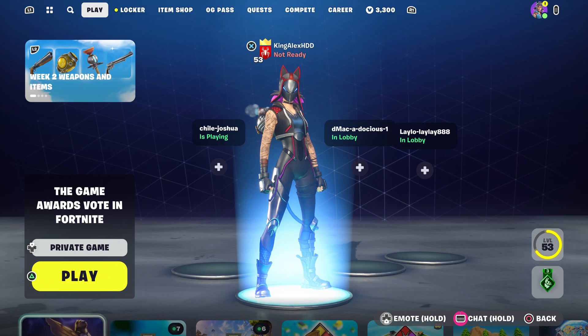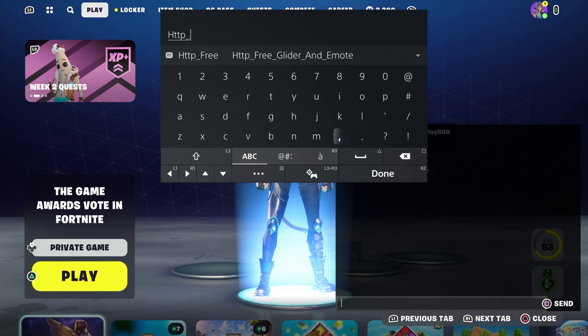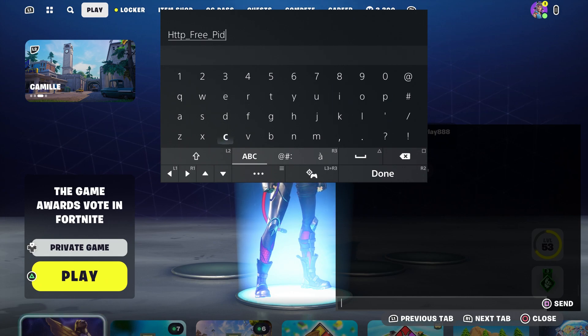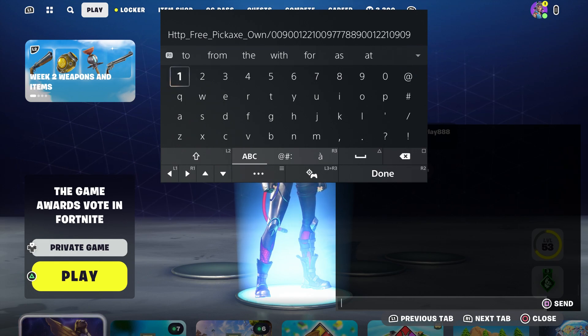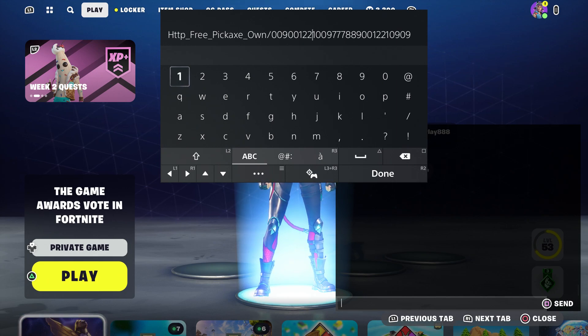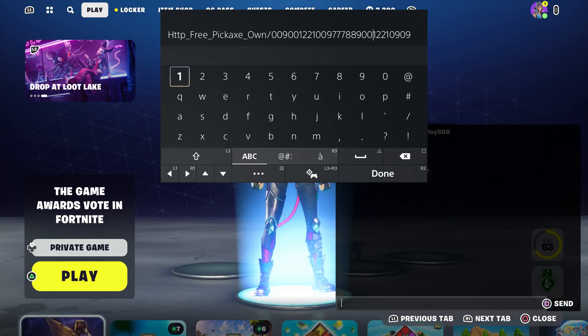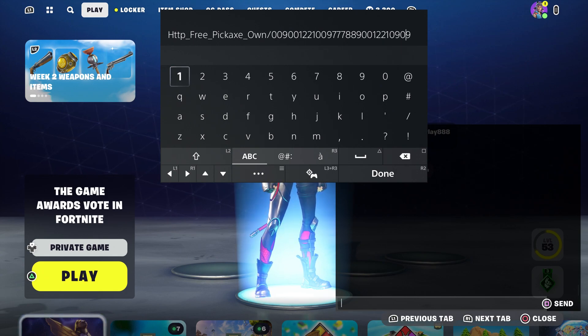What you guys are gonna do is come over here and type in: http underscore free underscore pickaxe, then put a slash and type in 'own', then put a dash, then type in 0 0 9 0 0 1 2 2 1 0 0 9 7 7 7 8 8 9 0 0 1 2 2 1 0 9 0 9.